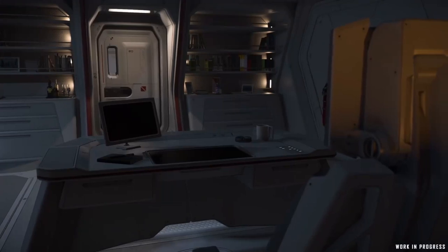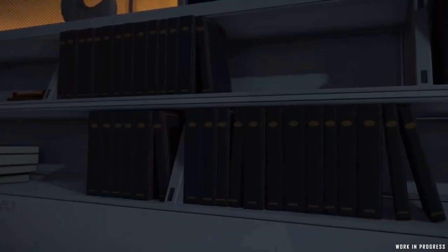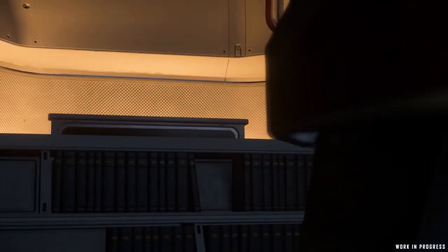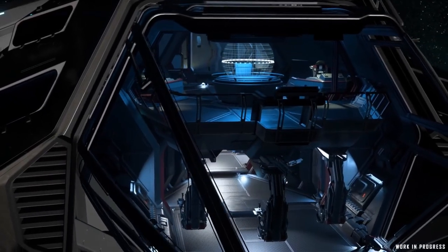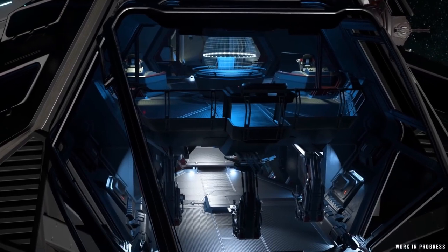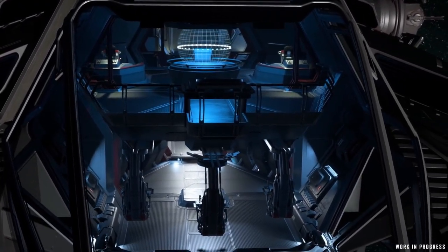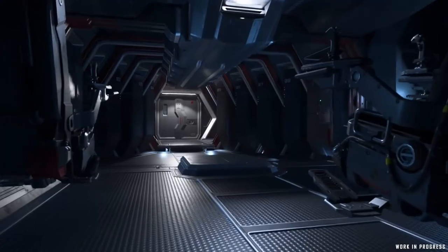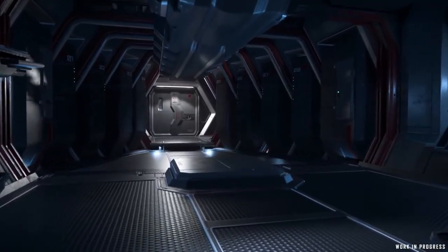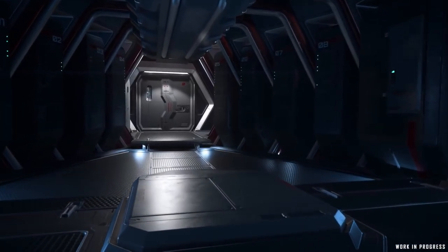On our way to the bridge, we find the captain's quarters full of many important books that make you seem learned to your crew, as well as a hideaway television so they don't actually see what you're really doing with your time. After that, we find ourselves where all the action happens on board the Carrack — our multi-level bridge that spans both the second and third floors. Down below, you'll find the pilot and co-pilot stations, as well as a variety of server blades that will one day assist players with the processing of data that you collect while exploring the cosmos.